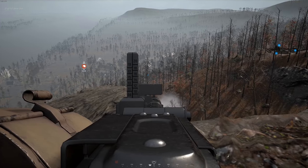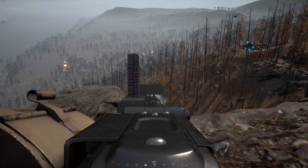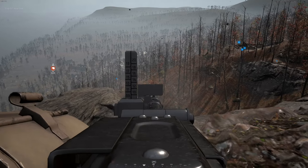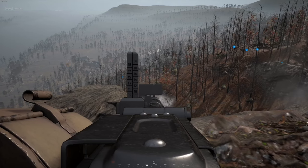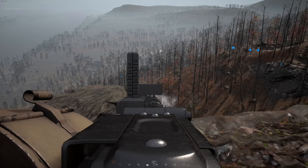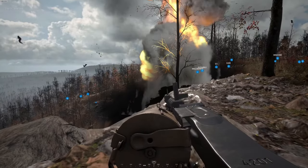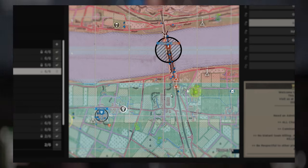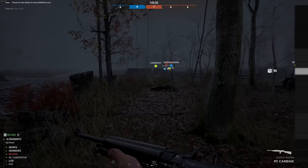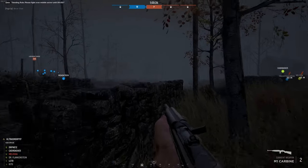On the topic of new maps, you have the newest in the form of Remagen. This is a map that brings some pretty interesting and unique gameplay-effective features to the table. The first is most obviously the large bridge that spans the top axis and bottom allied parts of the map. This bridge is wide enough for tanks to transit, but also narrow enough to feel rather cramped and exposed when in a firefight. And as this is the main pinch point at the center of the map, you're often in a firefight.